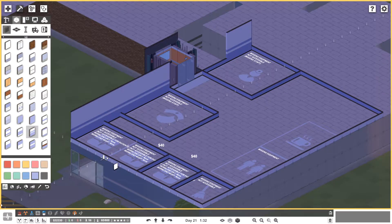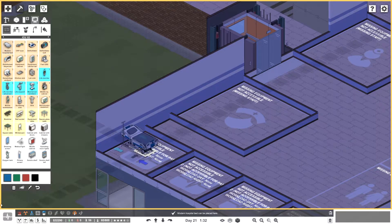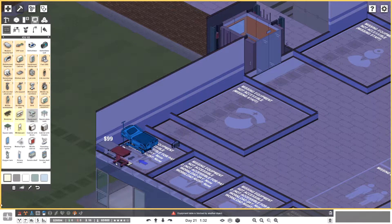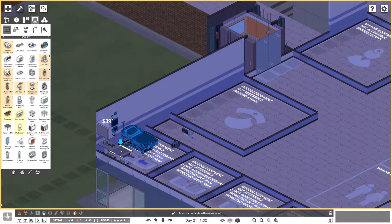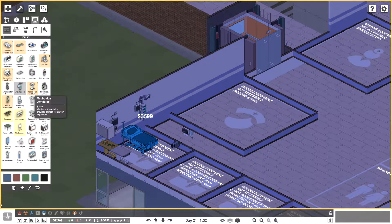The ICU room might be a little tight — we should look at what we need to put in here. A modern hospital bed — yeah, this could be tight, we might need to rethink. Let's put in a defibrillator on the wall, some scanning machines — a couple of those — a disinfectant dispenser, a wall-mounted equipment cupboard up in the corner, and a life support unit.